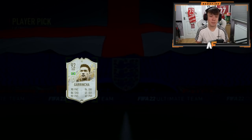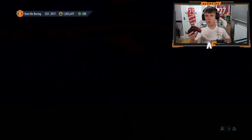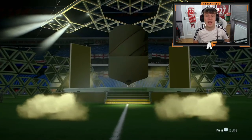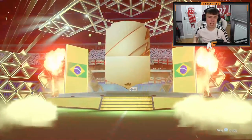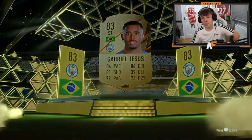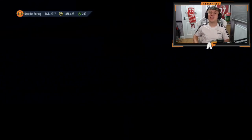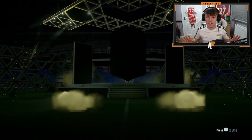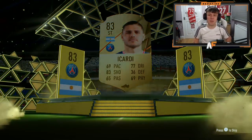Let's select Garincha and open the packs from the SBC. I always forget — you can't open them before the player pick is done. Pack number two guarantees an 80-plus — it's Gabriel Jesus, nothing really special. Pack three was an 81-plus guaranteed — nothing remarkable. Pack four, 82-plus — should get a board here. It's Icardi, 83-rated Argentina striker — I thought he was 85, confusing him with last year.